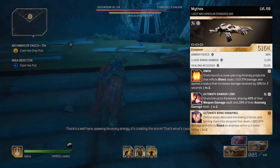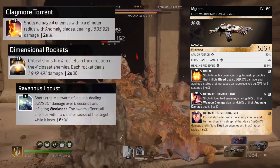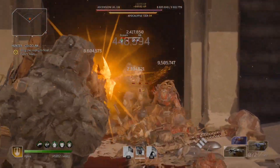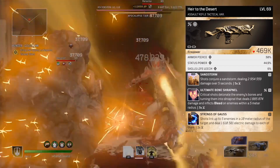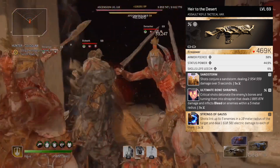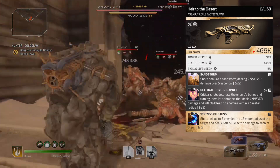I included Ultimate Damage Link here because it's a mod I like, but feel free to try others like Claymore Torrent, Dimensional Rockets, Ravenous Locust, Violent Rupture, or Fortress. I'm also using the Air to the Desert, which I like for the extra status power you get when equipped. Sandstorm is a great mod to use with it, and Strings of Gauss has been my top damage dealer across a number of expeditions. I included Ultimate Damage Link here as well, but that's just my preference — experiment as you like, that's always encouraged.